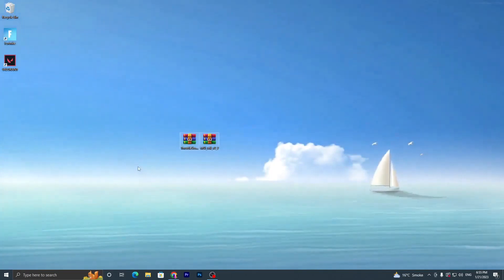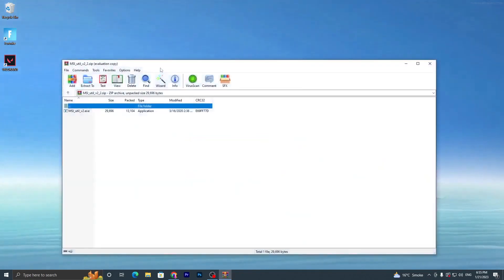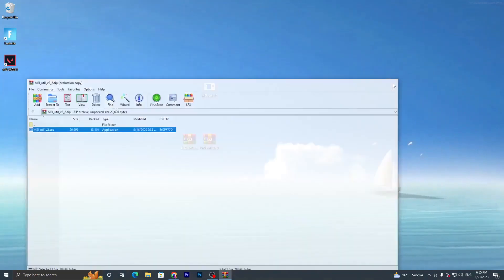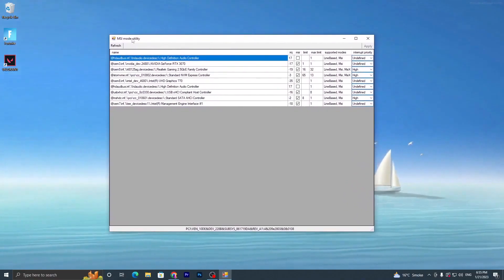Once you have both applications downloaded, open the first file using 7-Zip or WinRAR. Double-tap it and you will find the executable file for MSI — drag it to your desktop and close the archive. Now run this application as administrator.